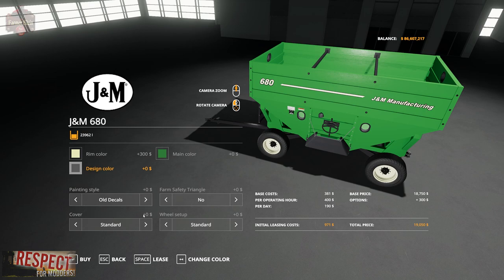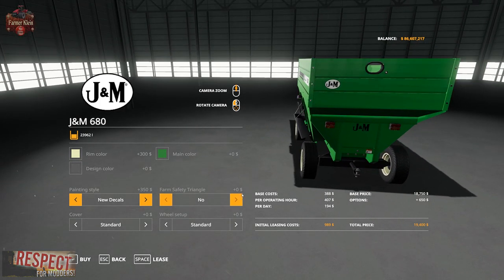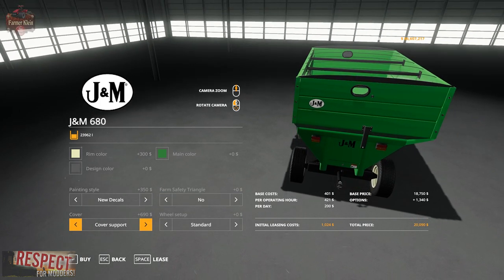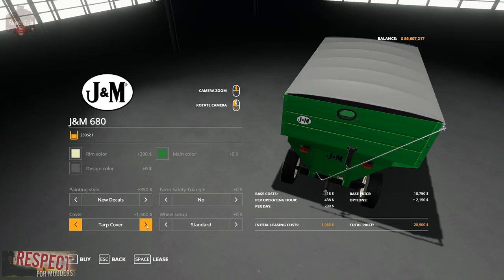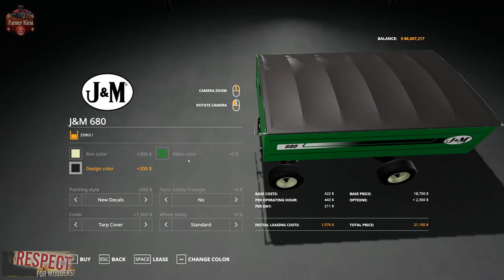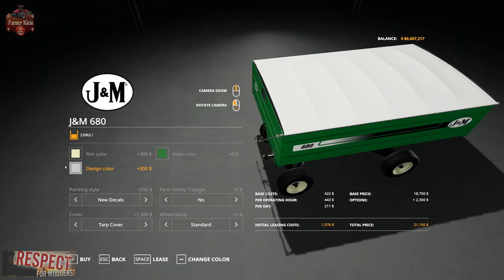As far as other painting options go, we have old decals or new. We have the farm safety triangle on the back — either none, one on the bottom, or one on the top. You can have a cover or no cover. You can have cover supports but still no cover. Or we can have a tarp cover. The tarp cover is what the design color affects.